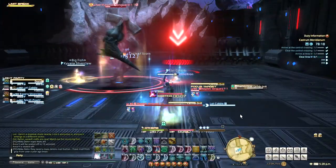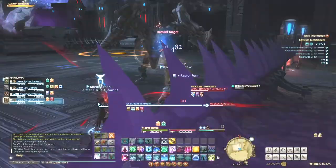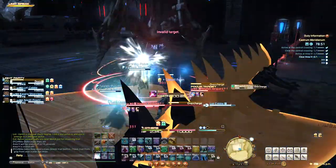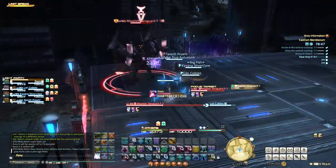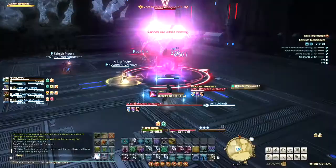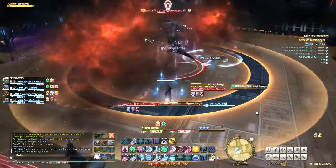Cermit Drill is a heavy hit on the tank — just use mitigation and healing as needed. Over Charge sometimes follows Thermo Barrick Strike, and it's a frontal cone attack that can be avoided by stepping under the marker. Lastly, there is Targeted Support, which marks every player with an AoE circle. Simply step aside to avoid getting hit.